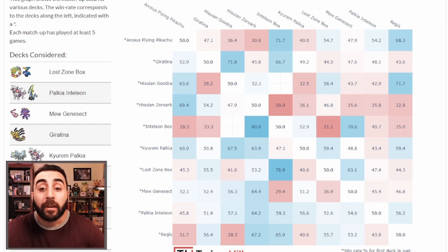Giratina's best matchup is Goodra, since Star Requiem is a crazy good attack. If you're going Goodra, your worst matchup is Giratina. You also don't have a great matchup against Kyurem Palkia, but your best matchup is Regis — they never do enough damage to really hurt your Goodra, and being a dragon type means you have no weakness regardless of which Regi they use.